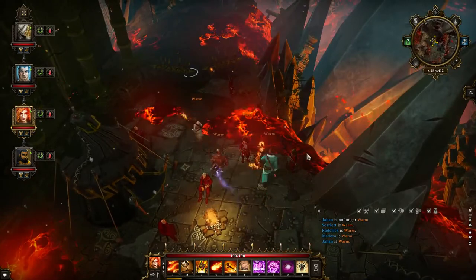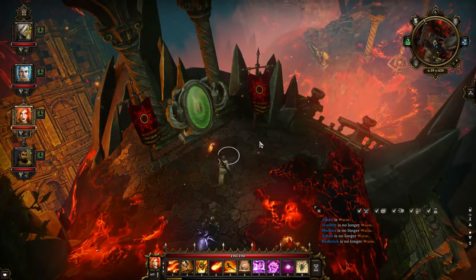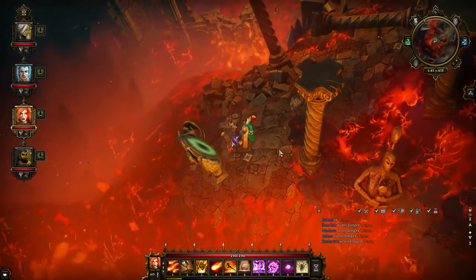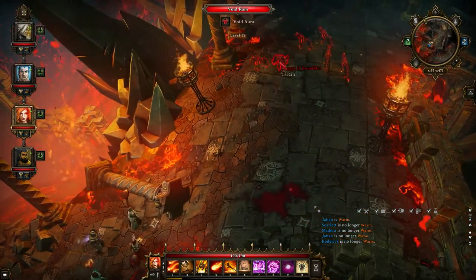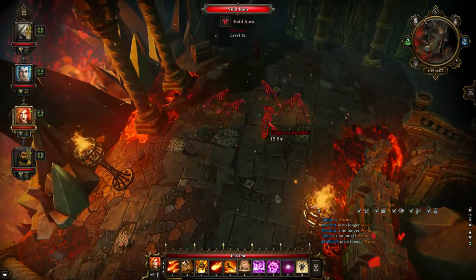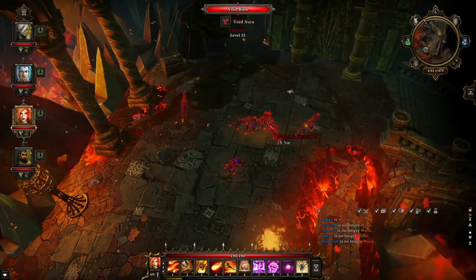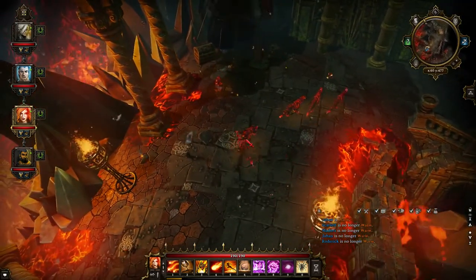And meet up with these Immaculates over here, which might cause some trouble for you if you don't try and reason with them. But what you want to look for is this portal right here on the map. Go ahead and use this portal and you will teleport over here. Now there are going to be a lot of these void rams that are invulnerable to everything — protected by some sort of void aura.